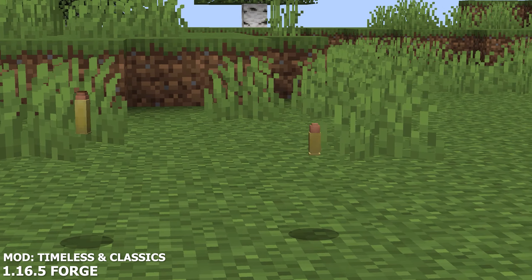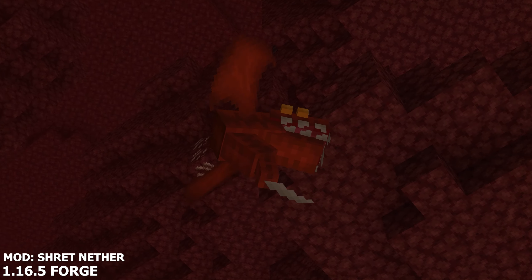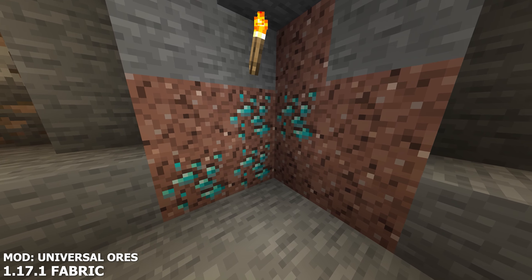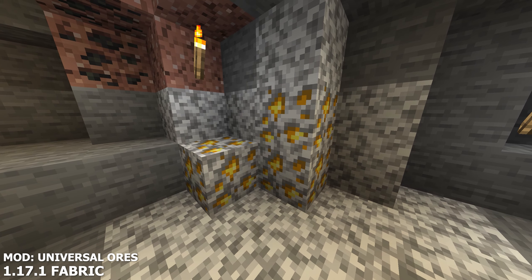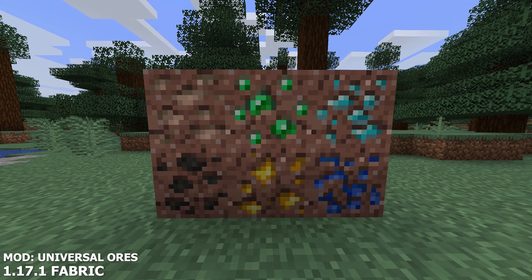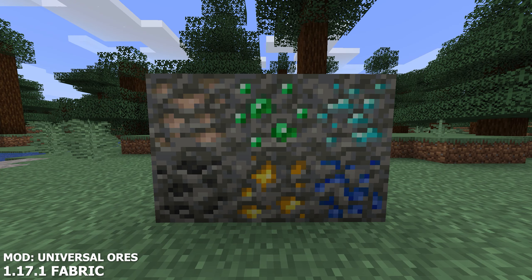This is a great mod to enhance the nether by just a little bit. Universal Ores is strictly a 1.17 mod that adds a brand new variety of block variants for ores. As you can see here, there's Andesite, Diorite, Granite, and Tuff that generate naturally with the ores inside of them. This makes the game feel a little bit more immersive and just makes a lot more sense. These blocks finally have a good purpose to them.